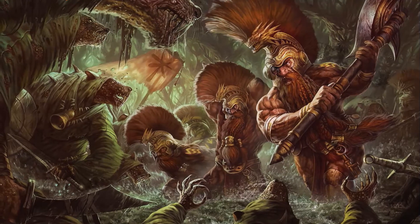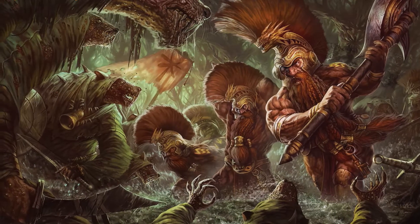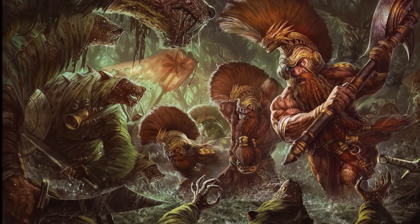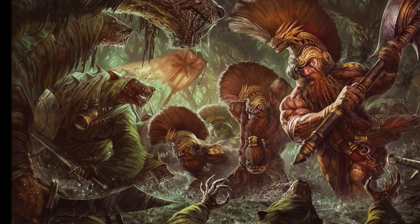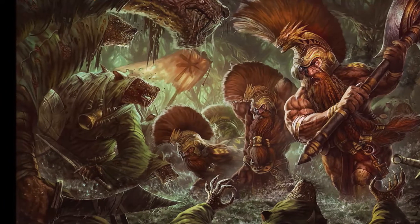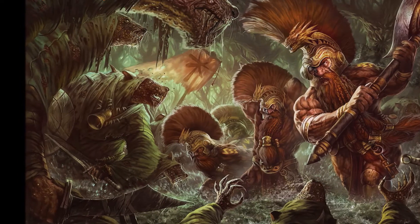Clan Pestilence really shines with their battalions, so if you include a few, you might think about using the Crown of Conquest to make up for their low bravery. Lord Skrulk is a great model, and his command ability can be used on Plague Monks to make opponents subtract one to hit when targeting them. You've probably seen this with Plague Bearers, and it is very helpful.